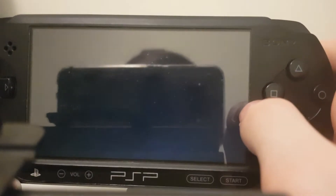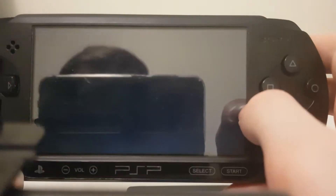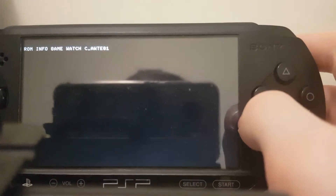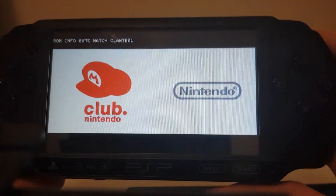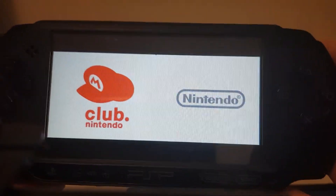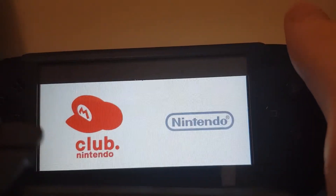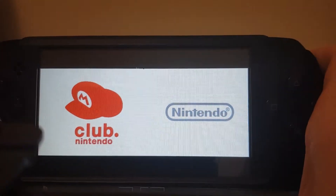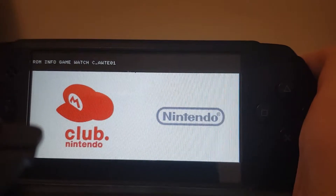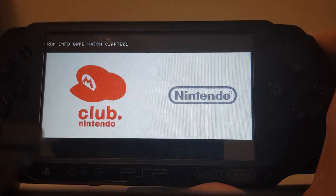Alright, so let's give this a go. Rom info — yeah, that blinks. Maybe I should put an epilepsy warning on this video. But of course, this emulator is really a proof of concept. The fact that DS can even boot up on the PSP is pretty crazy in itself, because those two consoles are in the same gaming generation. So it is quite impressive, but this just runs horribly.